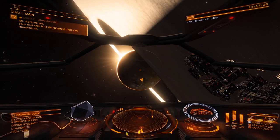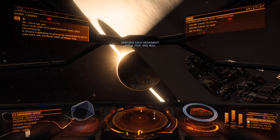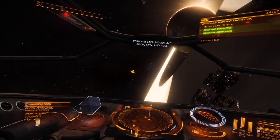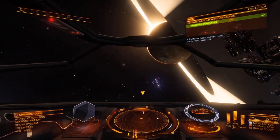Your first task is to demonstrate basic ship movements. The ship's trajectory is primarily controlled by pitch, yaw, and roll — perform each of these now. I guess this way... oh, there we go! Whee! And then up and down I guess. There you go. Good.